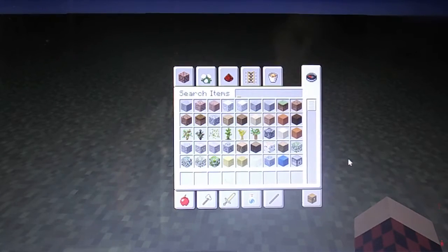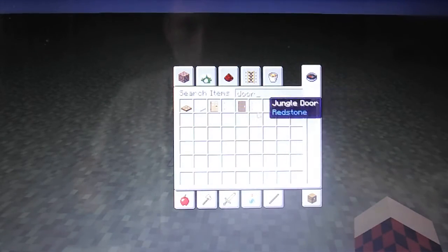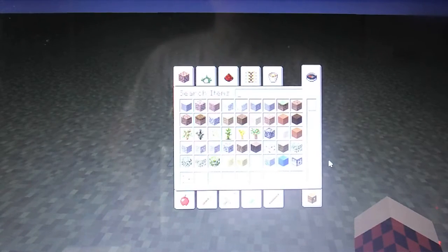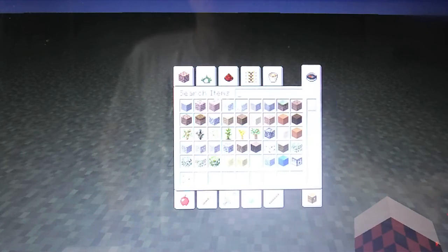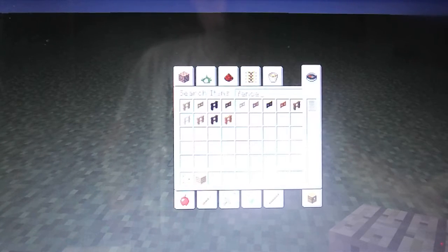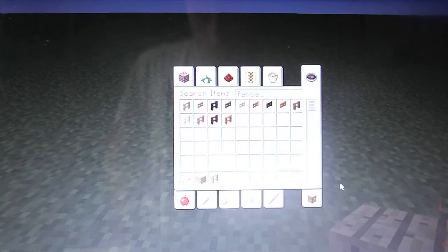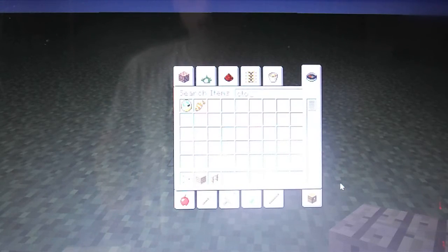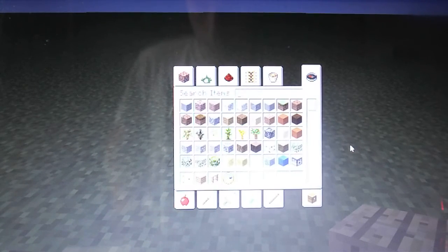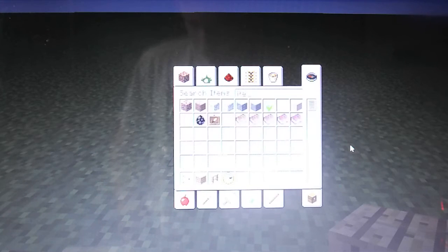What you will need is two oak wood doors, and then oak wood fence of any choice, and then an actual clock to make the effect. And then an item frame.